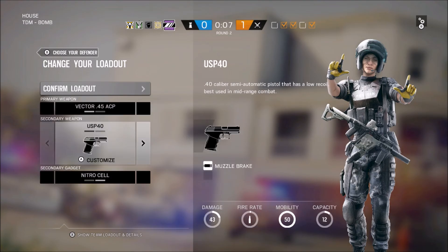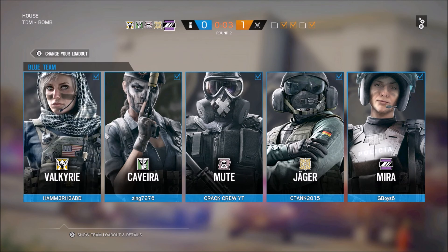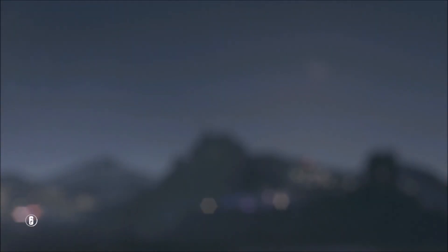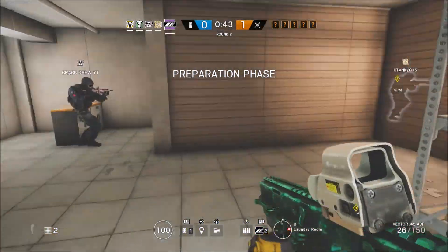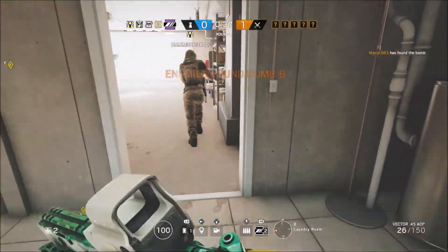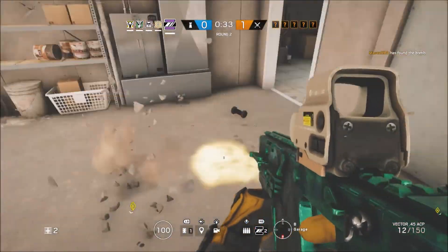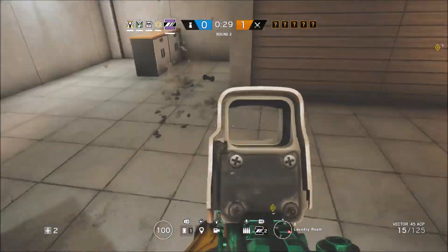We're going to be using Mira's submachine gun and her pistol — very high fire rate on this, decent damage, good mobility, and decent capacity. We got Valkyrie, Caveira, Mute, Jaeger, and Mira again. Pretty decent squad.